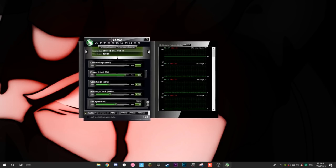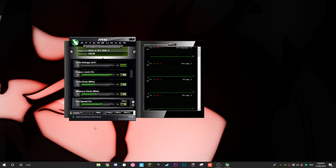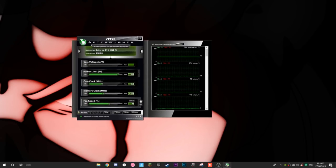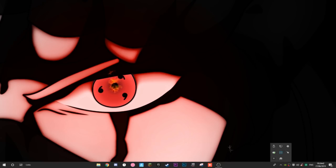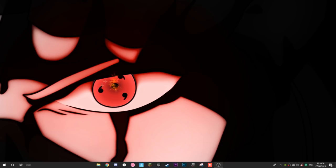Once you've confirmed everything is stable, you can enable the 'Apply overclock at system startup' toggle — that way it loads with your PC every time. Also, never close MSI Afterburner using the X button after you're done — just minimize it. Closing it completely will stop the overclock. Minimize it so it runs in your display tray. When you start your PC, wait for the MSI Afterburner icon to appear in the tray before launching games — that means the overclock is active.